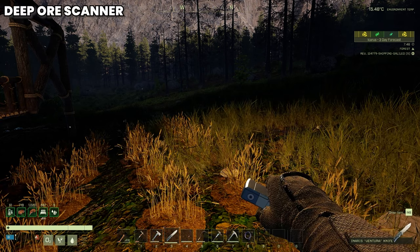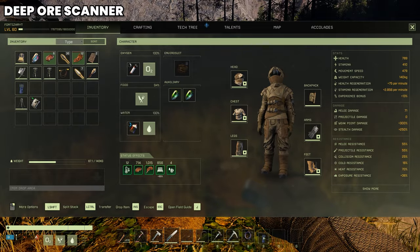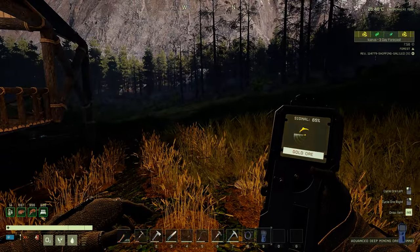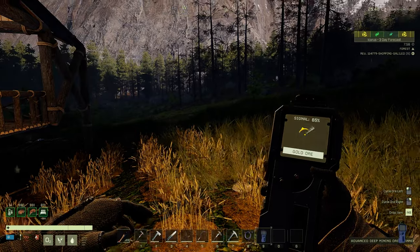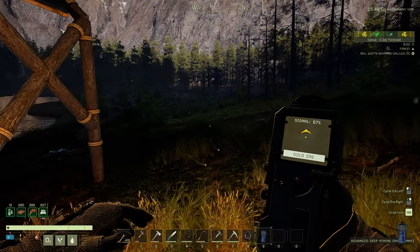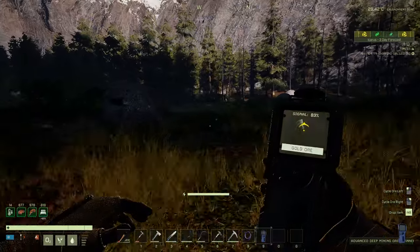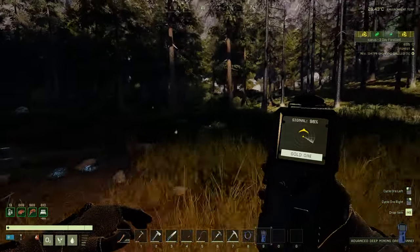Now that we're down on the planet, get your Advanced Deep Mining Ore Scanner, place it on your hotbar, select it and bring it out. To use this device, right click to skip through all of them and locate the ore you want to find. We want to locate gold ore here, so just follow that yellow arrow. As you can see the percentage goes up — and there's the gold deep ore vein.